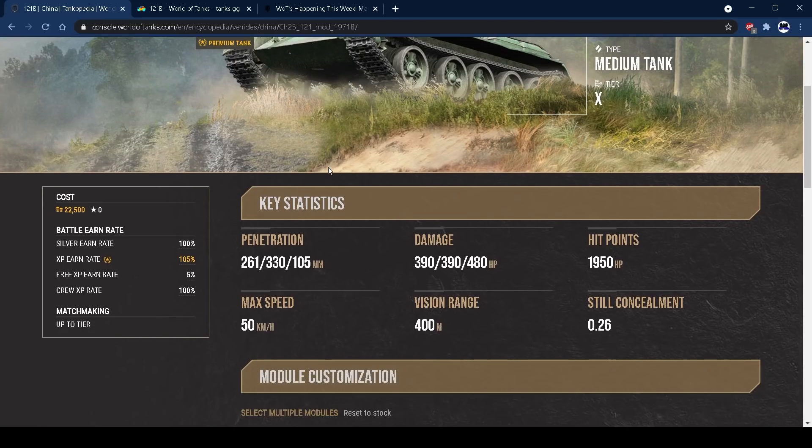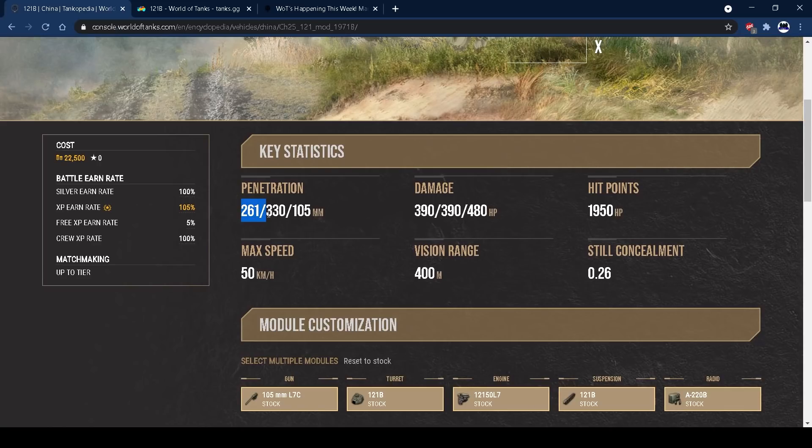In terms of the stats, you've got 261 penetration on the APCR, 330 on the HEAT, and 105 on the HE. That 105 HE pen is really good — it means you can pen things like CGCs, GUIs, or GW100s quite easily, whereas in other tanks with only 60 pen on the HE you'd struggle. The HE round is really good. On the APCR, 261 is pretty standard for the tier, same as the 330 HEAT pen.